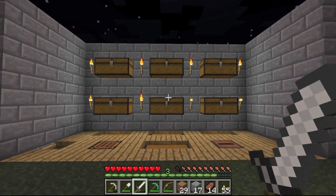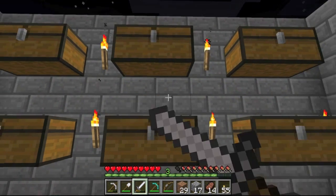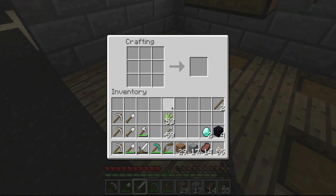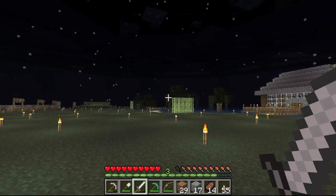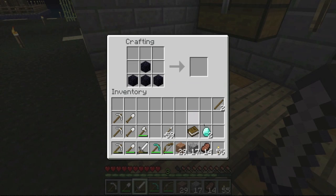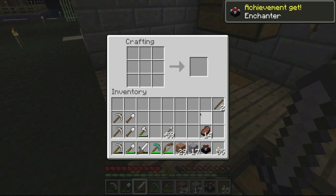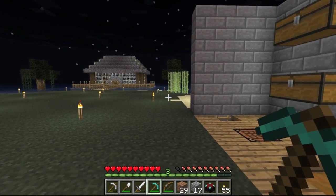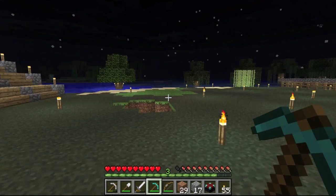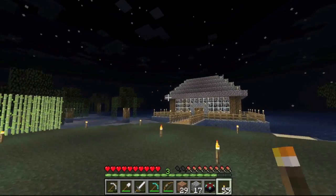I purposely left two diamonds up here because we wanted an enchantment table, so I decided to leave them. We're also going to need to make a book. I need paper — there we go, I wasn't sure I remembered. Without further ado, let's see if I remember how to craft this. I believe you put the diamonds here — and voila, it's an enchantment table! I don't know if you can pick these things back up once placed, so I won't place it until we have our area designated.